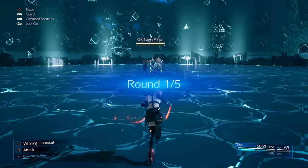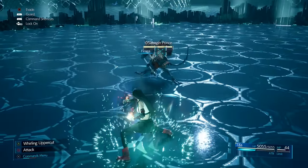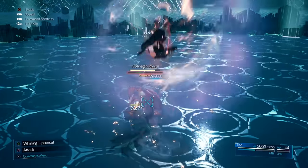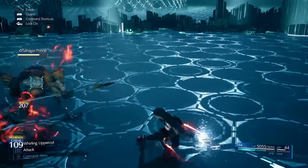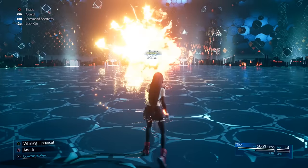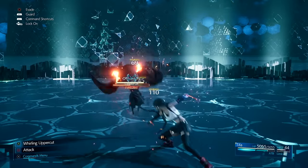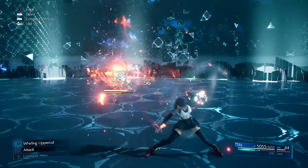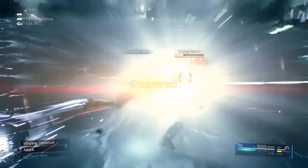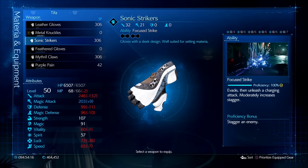Moving on to Tifa's animation cancelling — she has a few extremely useful ones. The uppercut into dive kick combo is the most requested: at the end of the uppercut done with triangle while Tifa is in the air, immediately input a dive kick to animation cancel her fall back to the ground, so she does the dive kick instead.